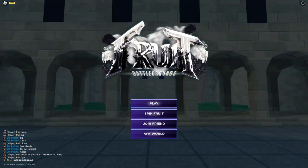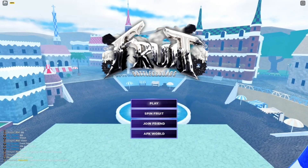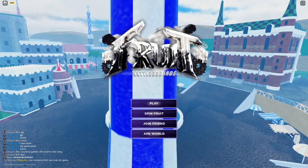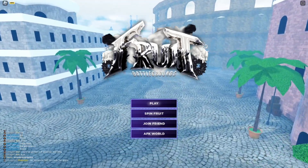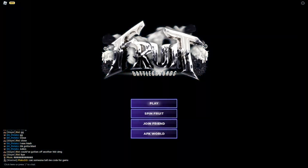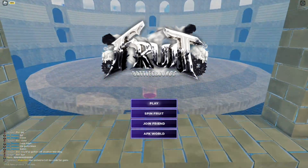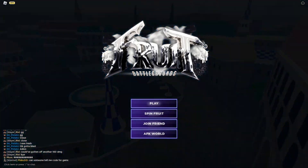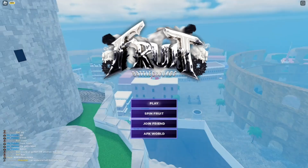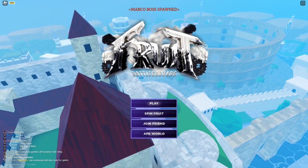What's up guys, Tapsun here. In this video I'll be showing you all the brand new working codes for Fruit Battlegrounds. Finally added brand new working codes — we have codes for free gems, free cash, and free spins. If you are looking for free gems and free cash, this is the place to be.